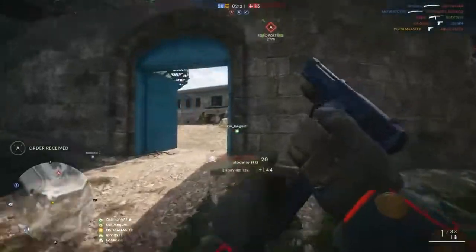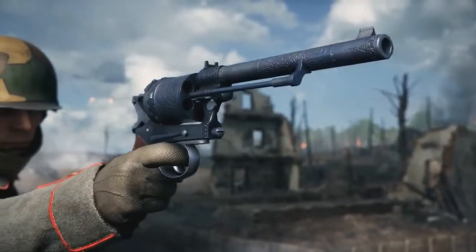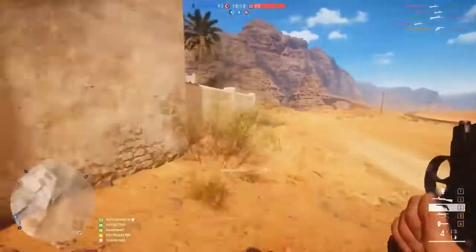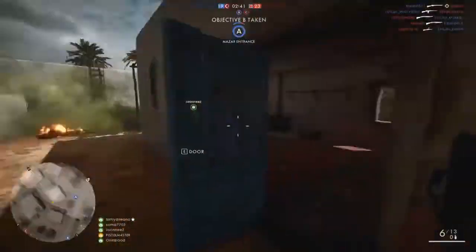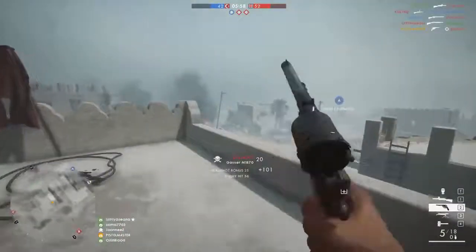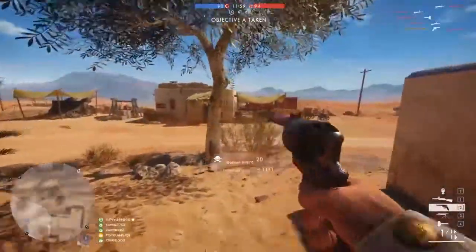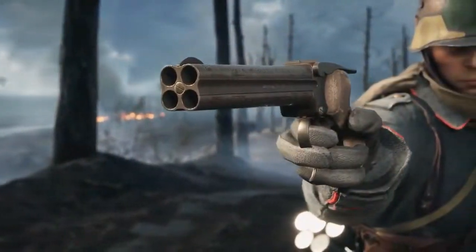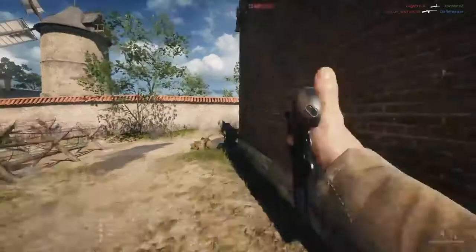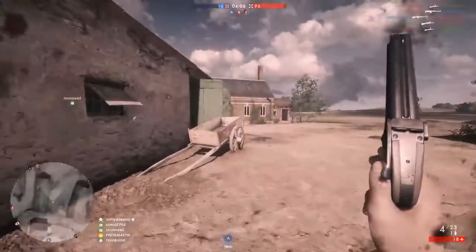Let's start with the class-specific weapons. For Assault, there's the Gasa M1870, the Howdah, and the 1903 Hammerless. The Gasa M1870 does 50-plus damage up to around 22 meters — as a close-range pistol to finish off an enemy, it's pretty strong. It's a revolver that was obsolete heading into the war but was still favored by the Austrian army for its stopping power. It's accurate and deals big damage, though it has a slower rate of fire and lengthy reload time. Next is the Howdah pistol, which went through a transition from the Howdah Sweeper seen at events and Gamescom.